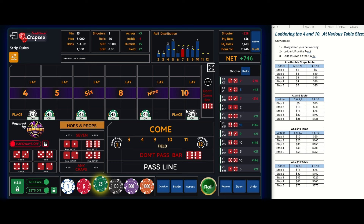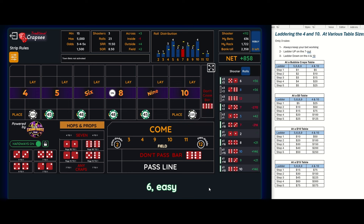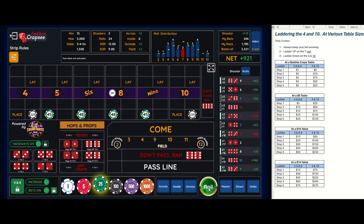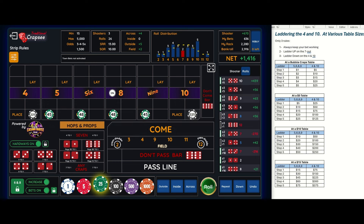There's a twelve — I really need a four or a ten. Eight, six, nine... there's a ten! The ten at a two-twenty-five bet paid me four thirty-nine. Now the ten means I ladder down — from step three down to step two. Taking these off: thirty dollars on the inside and one fifty on the four and ten. Six, twelve — there's a seven out, so I'm going back up to step three: forty-five dollars on the inside and two twenty-five on the four and ten.